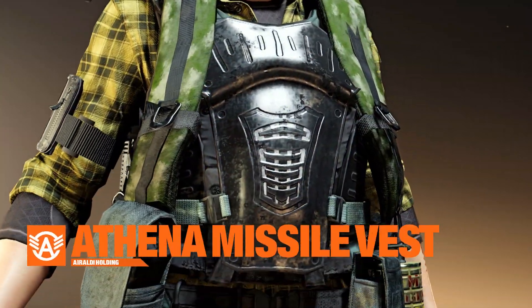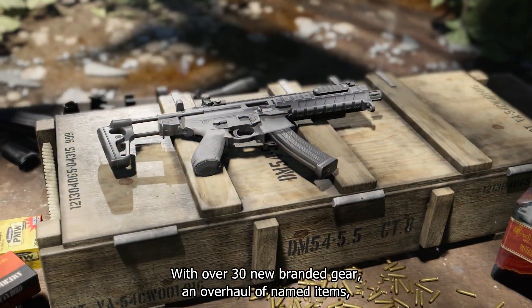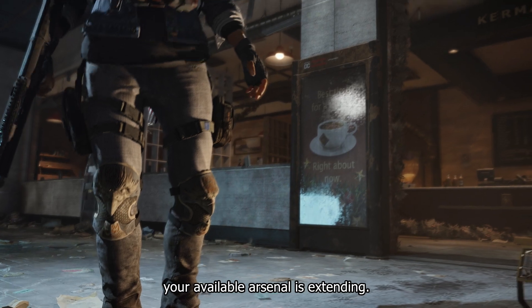Title Update 6 brings the largest loot pool expansion in The Division, allowing you to customize your playstyle further than ever before. With over 30 new branded gear pieces, an overhaul of named items, the KSG shotgun, and a new exotic — Sawyer's Knee Pads — your available arsenal is extended.